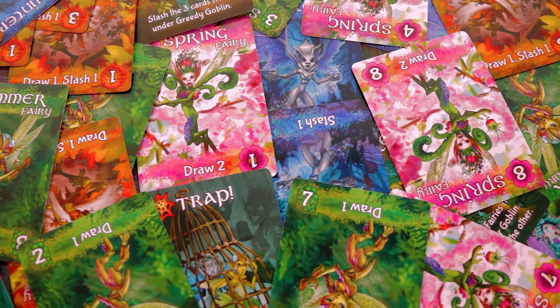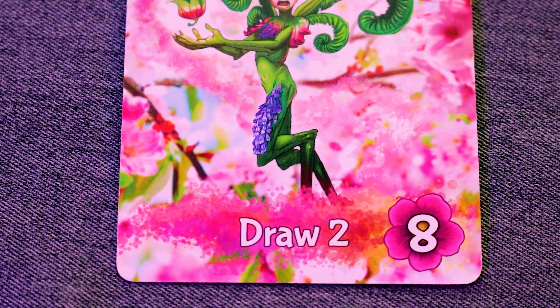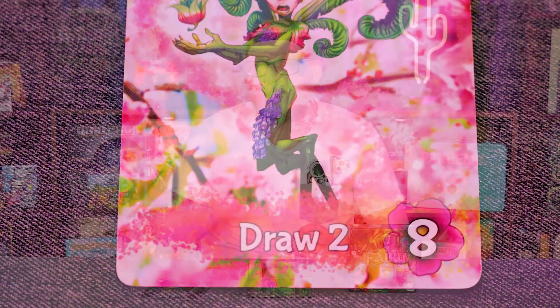Setup for this game is incredibly easy. You shuffle up the cards and deal five out to every player — in the time it's taken me to explain that, you're ready to play. The design of all the different fairies is incredibly eye-catching, but they've made sure all of the text and everything important is incredibly bold and differentiated from the art, so you can always understand what every card is going to do.